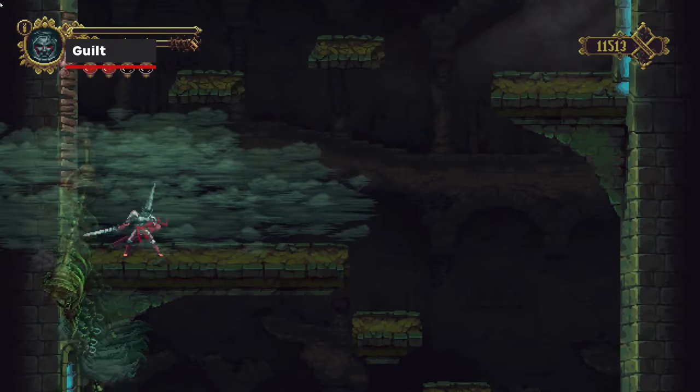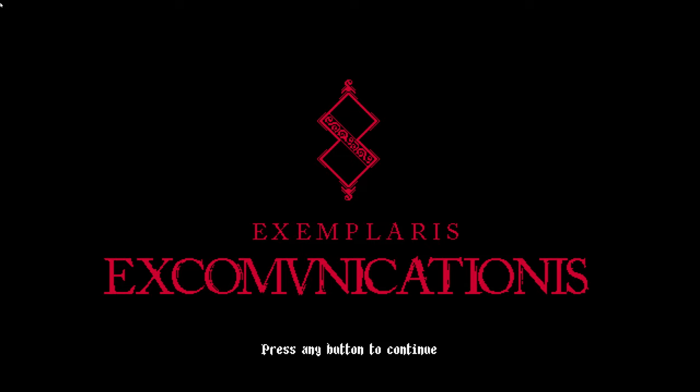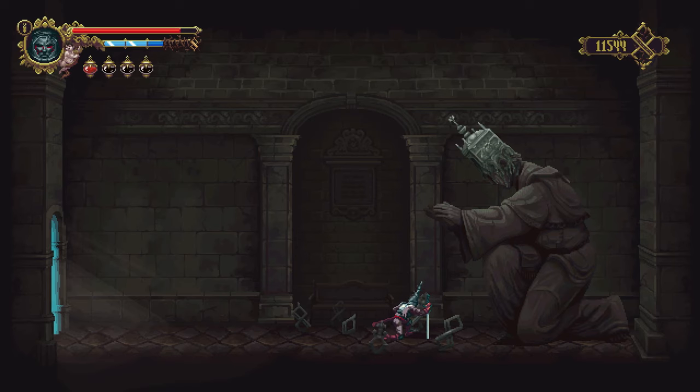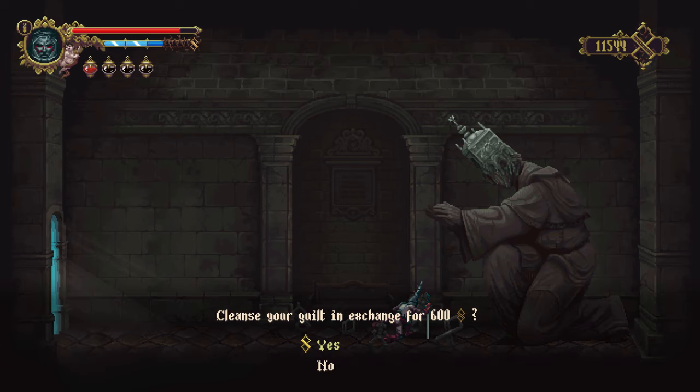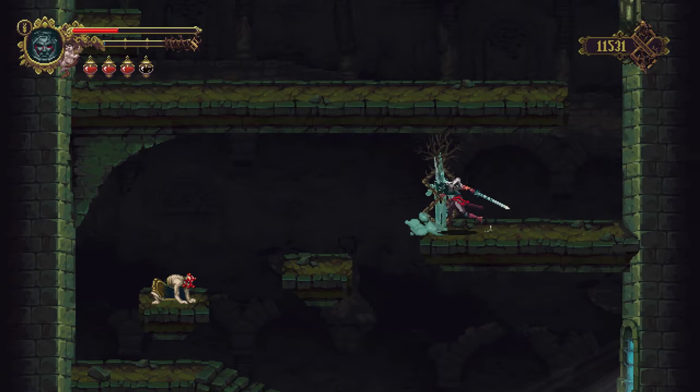When killed, you will gain guilt. This will result in thorns growing over your special meter, which appears as a blue bar under your health. These thorns will render this section unusable. There are two ways to make them go away: you can either pay a confessor to absolve you, or reach the point where you were killed, retrieve your ghost, and clear your guilt.